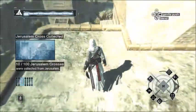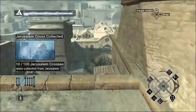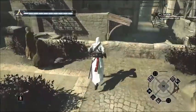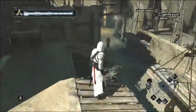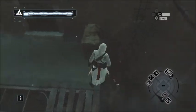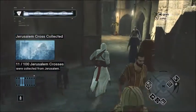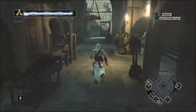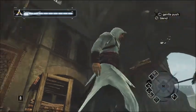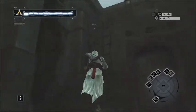From here we need to just go this way, and I think the next marker is somewhere over here. It's on the ground here, yeah, just tucked in this corner. Then we just need to keep going this direction. Our next one is outside, yeah, right on top of this building here.